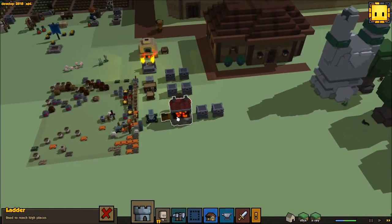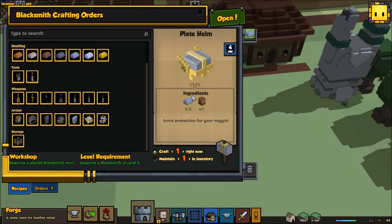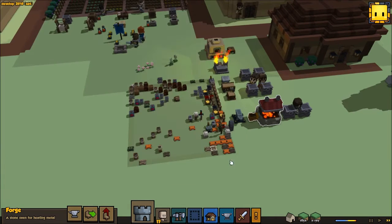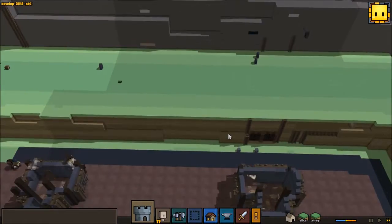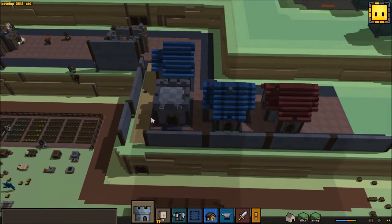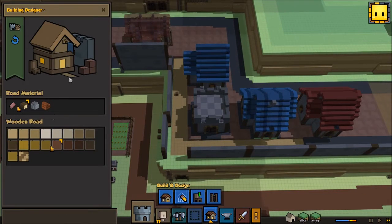We need to look at this blacksmith. We need to make three of these, which we can — we will be able to, and we shall. Now our footmen are going to be fully equipped. That's so cool. I did not know they added that. I didn't see it in the patch notes — I don't think it was in there.